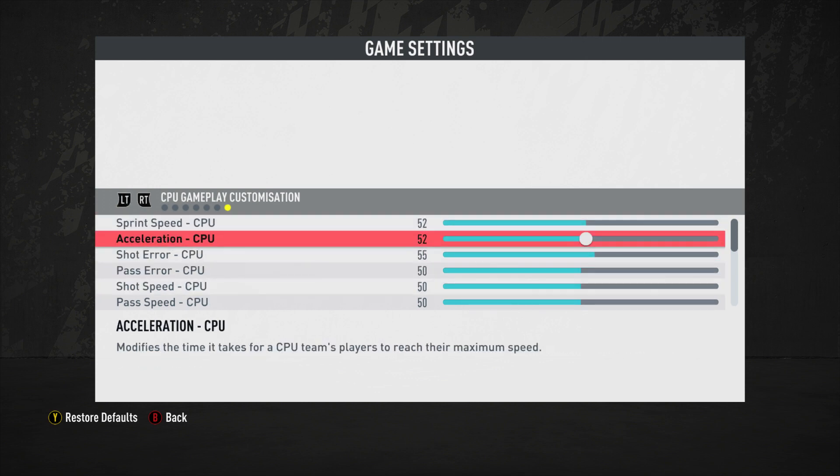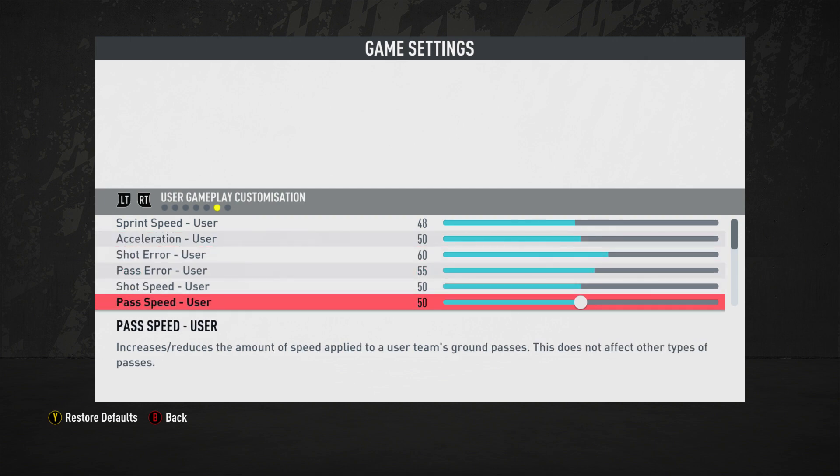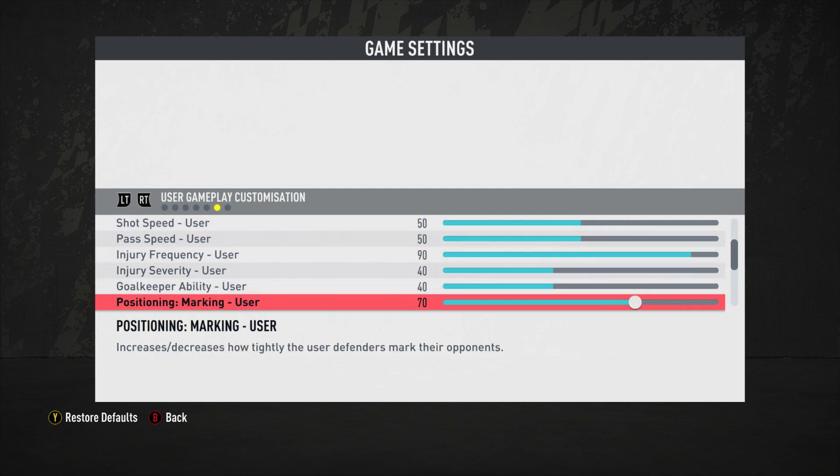Shot speed is at 50 apiece. This has been modified from 49, which caused issues with how the keeper reacted and made the ball look really weak in general — side-footed shots looked weak and were caught too easily. Shot speed at 50 gets that oomph back into gear.